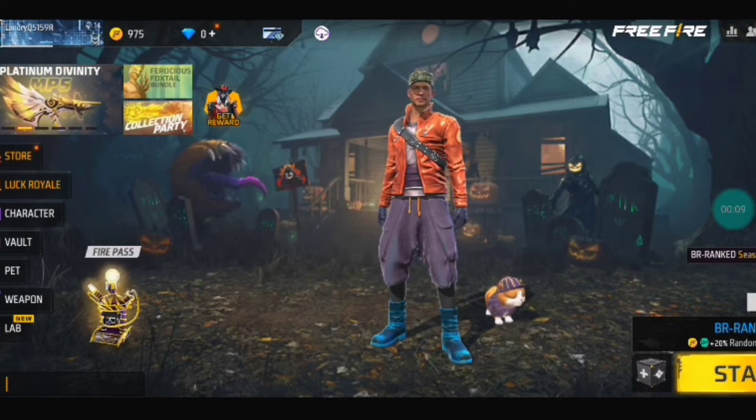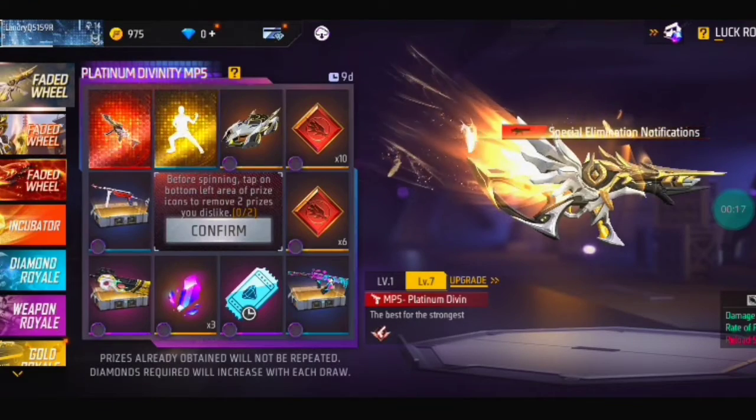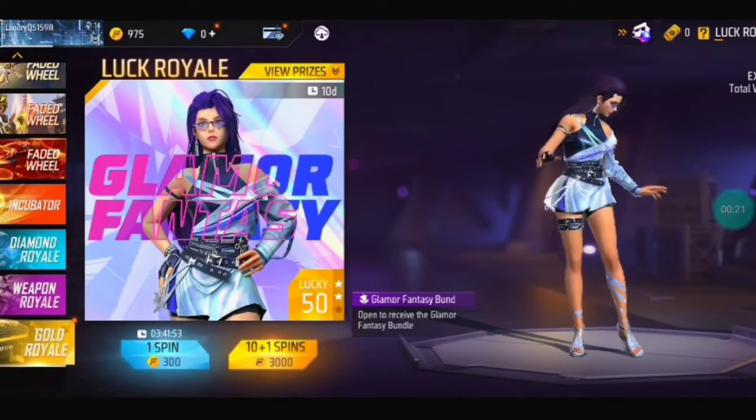First of all, click on Luck Royal. Click on it. Scroll to it. You can see Gold Royal.